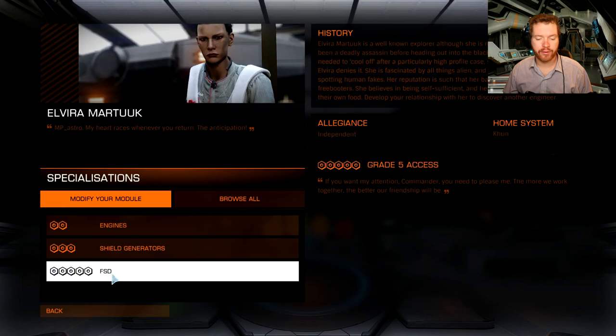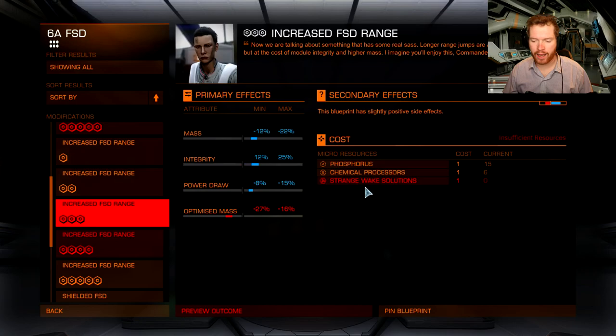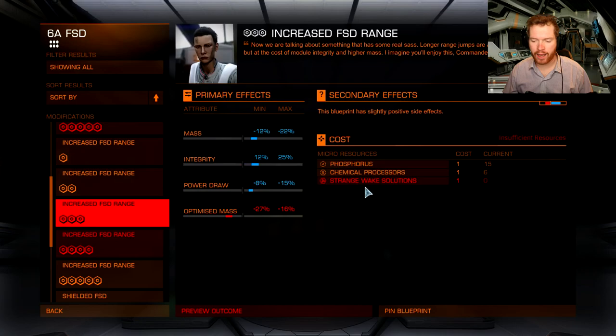If you're interested in going all the way to grade five for that frameshift drive upgrade, you will have to do a frameshift drive upgrade. She has plenty of them for sale here — they're very well stocked. I would probably go for 'increase the range.' Again, go to the spreadsheet — I have links for all the different materials you're going to need and where you can find them.